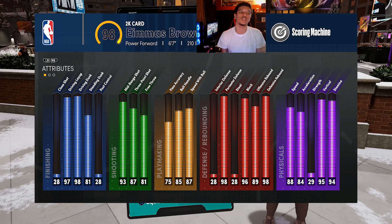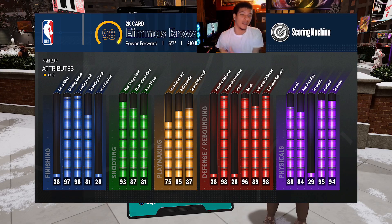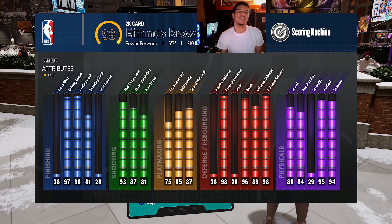You get an 88 speed, 84 acceleration, 94 vertical, and 94 stamina, and you can add a plus one to all of those because I'm only at 98. I still get a plus one to everything at 99. This build is going to have a 99 driving dunk, 99 perimeter defense, 99 rebound. It's an all-around beast — I can do everything on the floor. I like to refer to it as my KD build. It's just unstoppable.